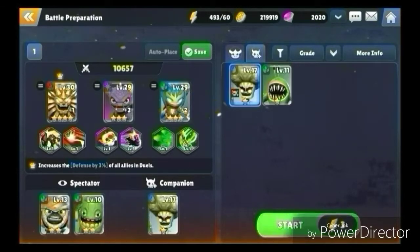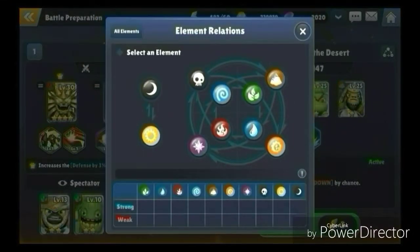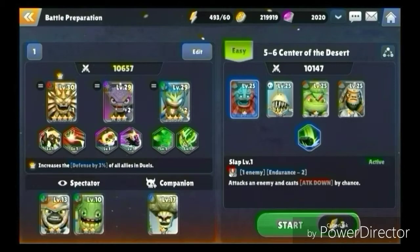Let's go ahead and jump in on the save. Before you actually jump into the game, you also have these different elements. You have dark, light, magic, undead, air, fire, water, life, earth, and tech. Of course, you guys know the red arrows show what that element is weak against, and the blue and green arrows show you what it's strong against. So there you have it — the element relations.